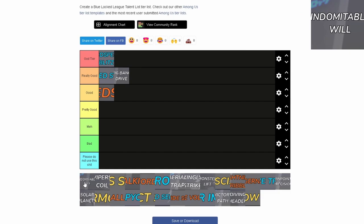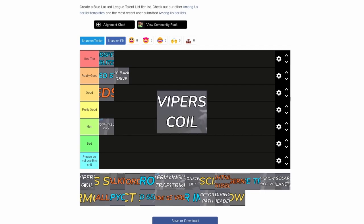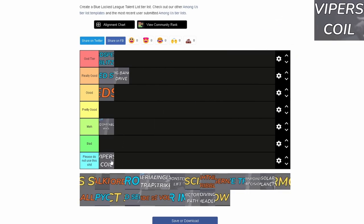Next is Indomitable Will. I feel like before Update 1, people would use this as a spam tackle and it was extremely overpowered, but they nerfed it so it's not even that good anymore. I'm going to put it at the top of Meh.